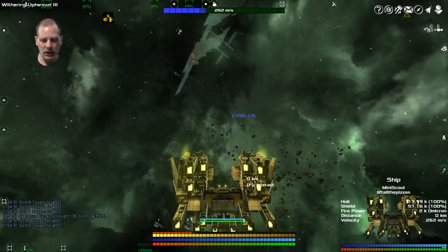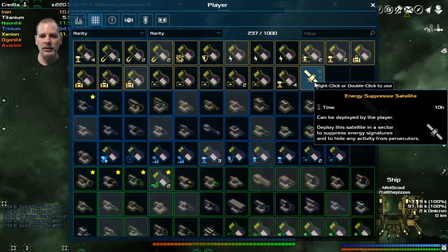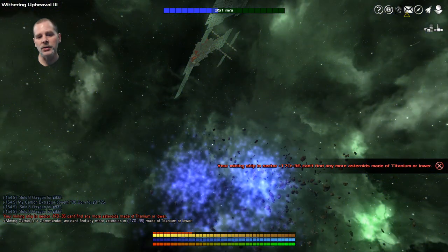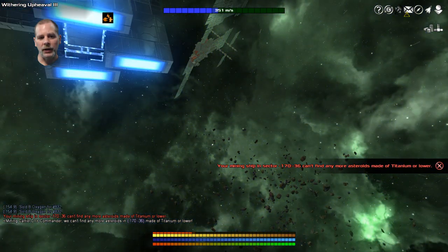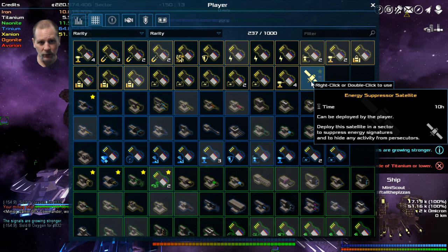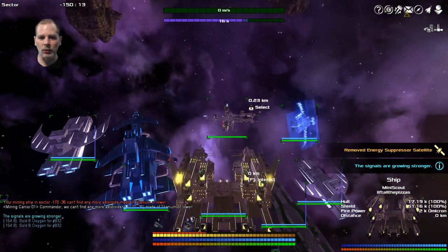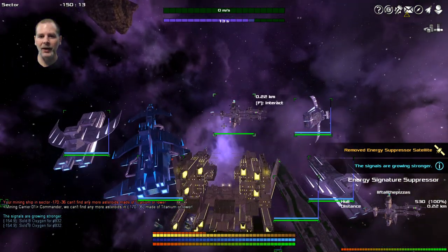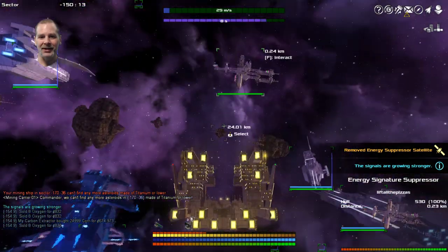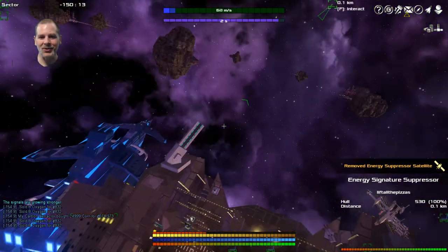I need to make sure that in my inventory I have one of these — the energy suppressor satellite. If you remember, you can buy the energy suppressor satellite from the equipment docks and the traveling equipment salesmen. This is it. We're going to set that off right now — we're going to use that. There we go. Now nobody should be warping in here. That's the energy signature suppressor. It's a neat little model — it reminds me of the MAD station because it's so tiny, like some giant station shrunk down to a little baby size.